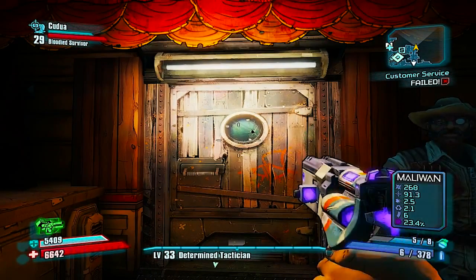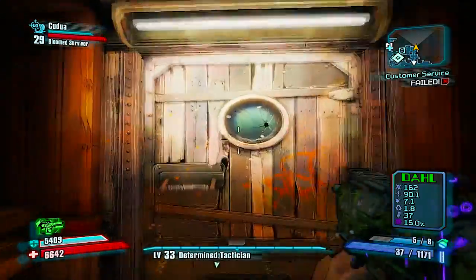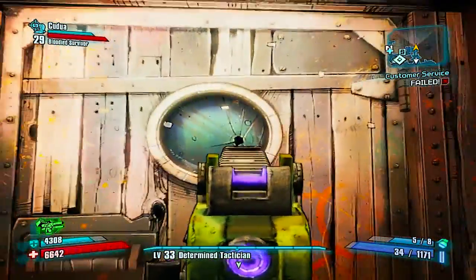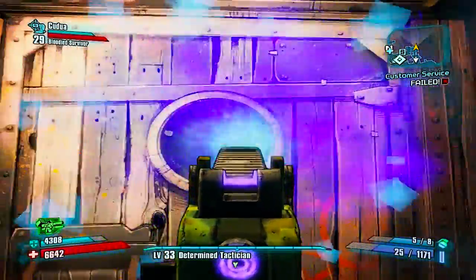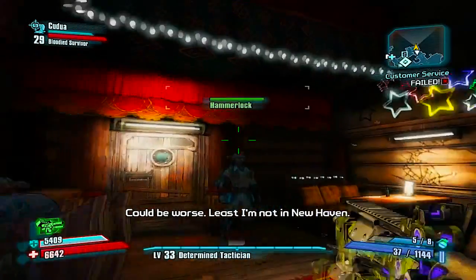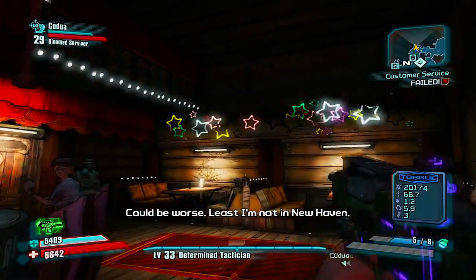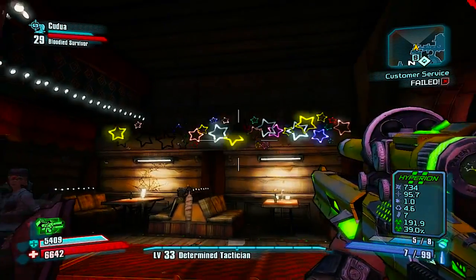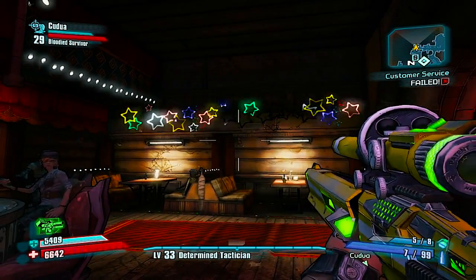The door has a window in it with a crack in the window. You're gonna have to use a slag weapon and shoot inside that little hole in there. I recommend not using a pistol because it's really hard to aim inside that hole. Then to the right of the door you'll see all these stars, and you're gonna want to pull out a sniper because it's the easiest.